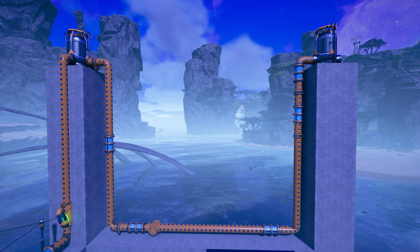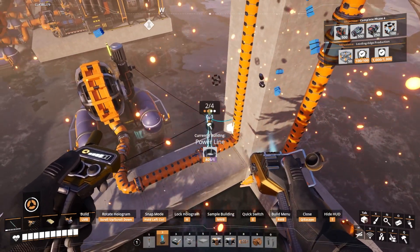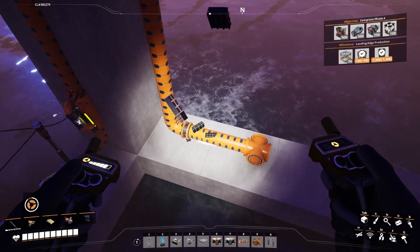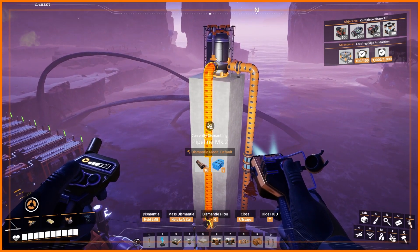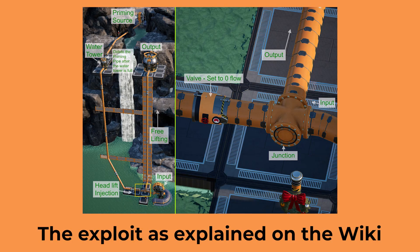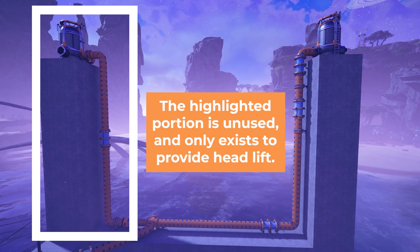There's also a headlift exploit that can be taken advantage of that doesn't require any pumps at all. Build a fluid buffer at the highest point that you're going to need, then start filling it with fluids. Then build a return pipe going down to enter your main pipe system. Add a valve to the end of the return pipe and set it to a flow rate of zero, essentially blocking it off. Once the return pipe and the fluid buffer are completely full of liquid, you can deconstruct the pipes that were filling that buffer so that it only has the output. Since fluids won't be able to flow out of the buffer thanks to the valve, it will remain full. And because of how this exploit works, the headlift generated by the downward pipe will apply to the entire pipe network, even though there isn't actually water flowing through it — all without using that segment of pipe or spending power on pumps.